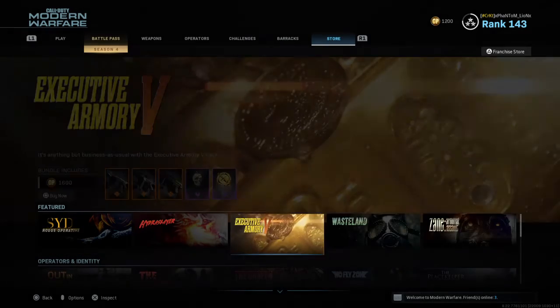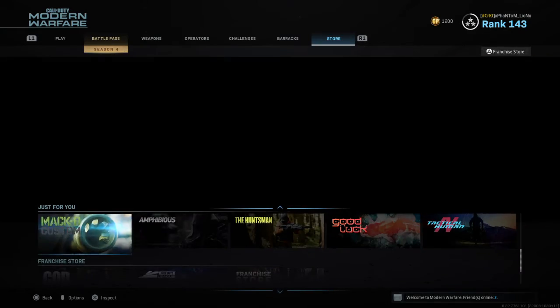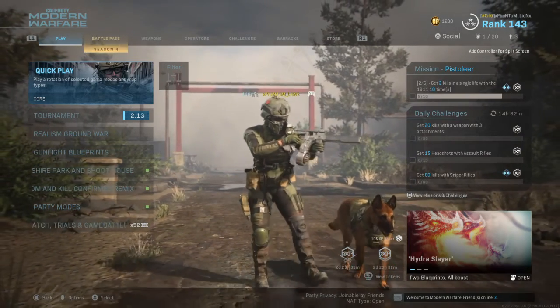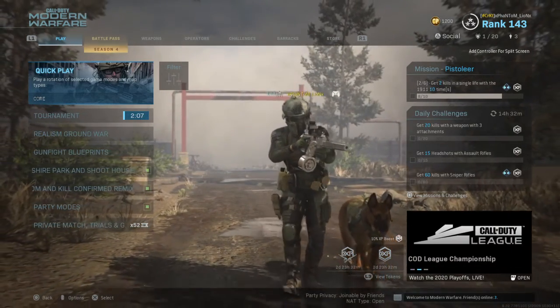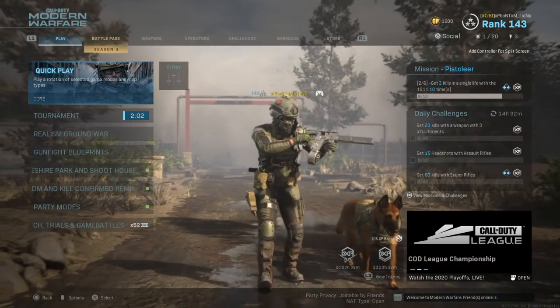That's gonna do it — that's everything new in the item shop today. Real quick though: down below at the bottom, Double XP and Double Weapon XP is now live until Monday morning or so. If you guys are close to hitting max rank, just go and grind this weekend — Double XP, Double Weapon XP.